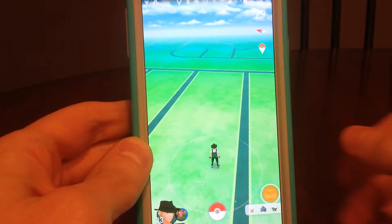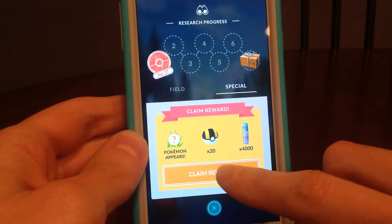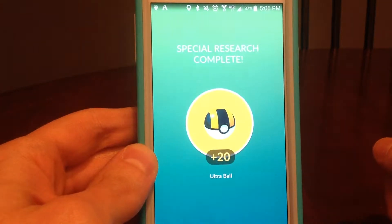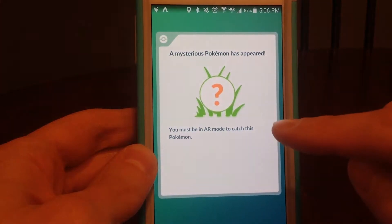Okay, so it's been a while to do this. Go to Special, claim my reward. Research complete. 20 Ultra Balls. Good. I ran through so many of them to get to this point.